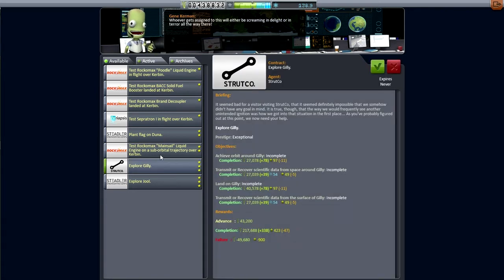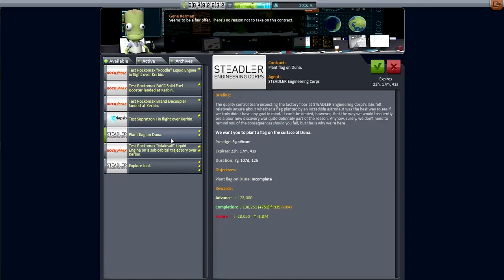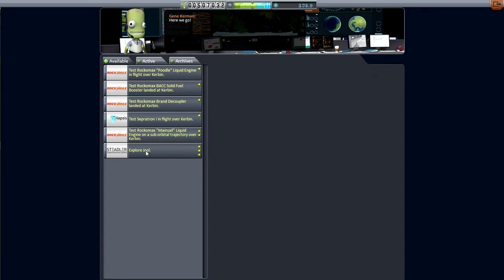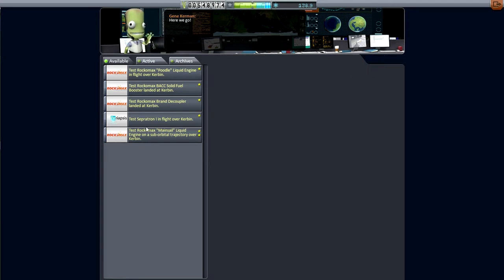There's the explore Gilly contract — can we just finish up the explore Gilly thing? Landing on it, recovering science from the surface of it. I think that's a thing to do, with us all lined up with EVE already. Checking out the numbers, I say go for it. Since I'm in the mood to pick up these interplanetary missions, I go ahead and pick up the other two on display and just leave the part tests there, because I'm not too interested in testing parts right now.